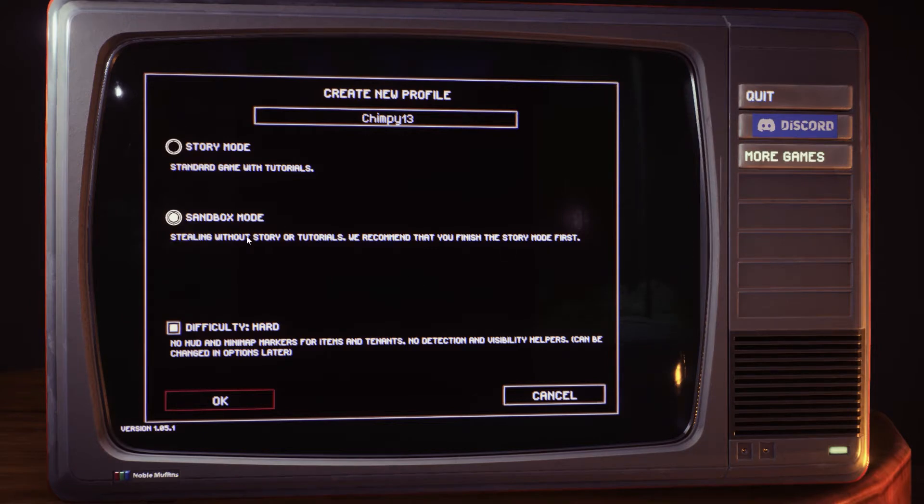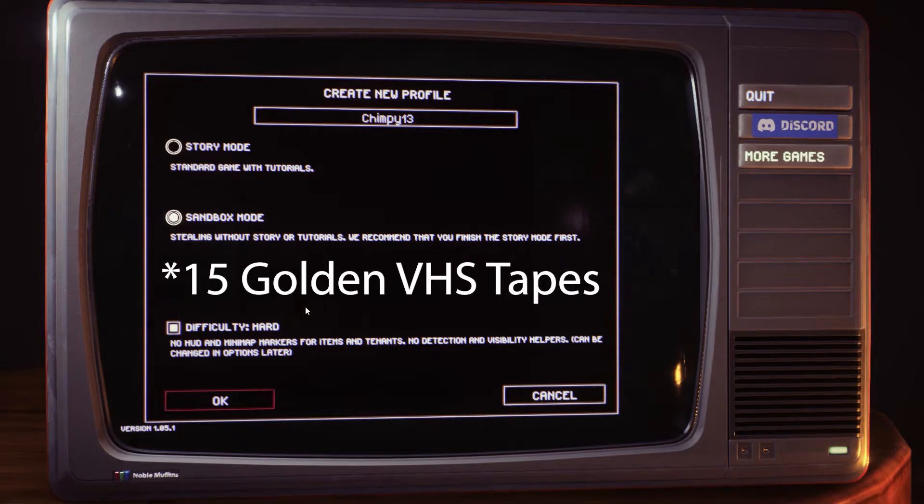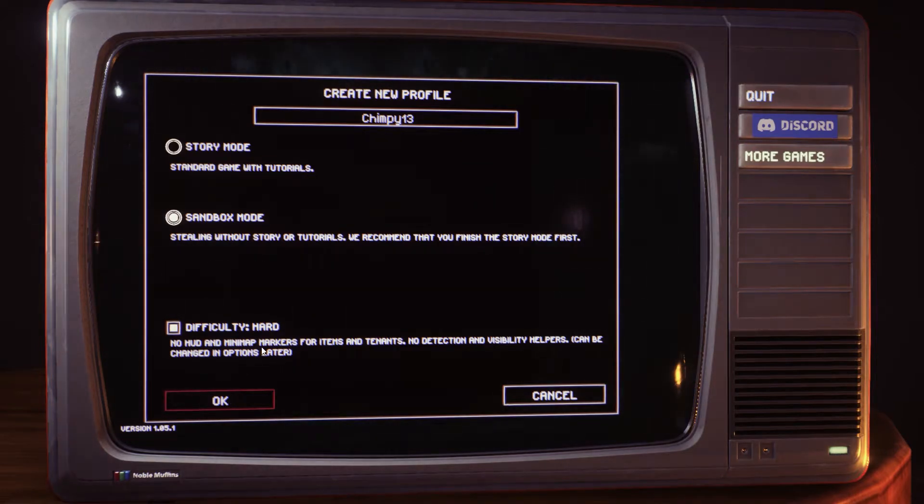The objective of sandbox mode is to collect all 15 VHS tapes. And hard mode means no mini map, so we don't have a little mini map, and no markers for items or tenants. This could be a little bit crazy.